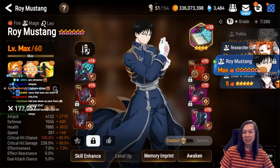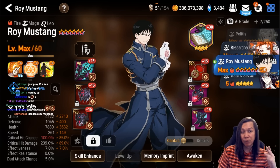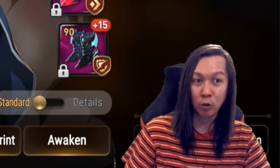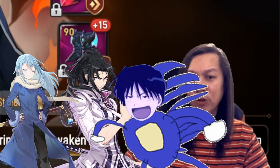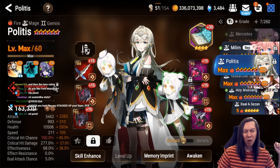Next we have Roy Mustang — high speed on Pen set. Look at the crit damage: 239. He doesn't need a lot of crit damage at all; his multipliers are crazy. Having him at this speed means you'll surprise a lot of damage dealers like Arby — you'll be faster than them and just kill them.